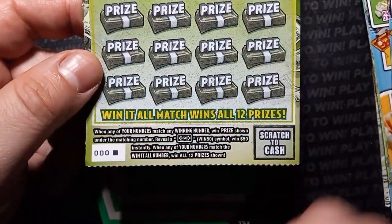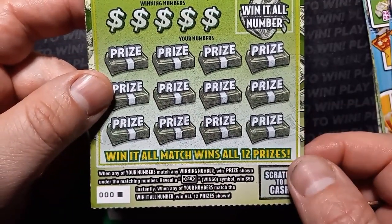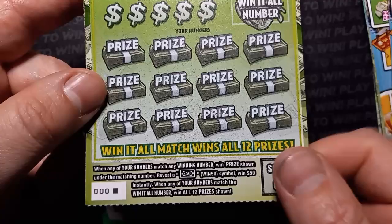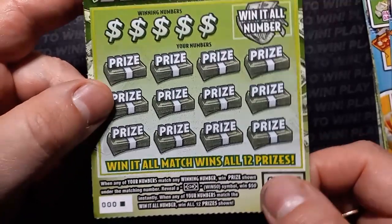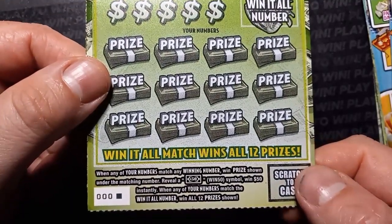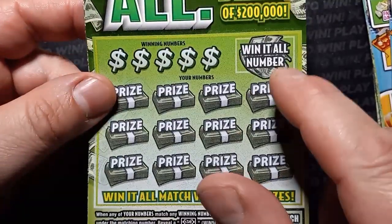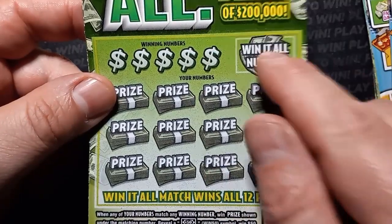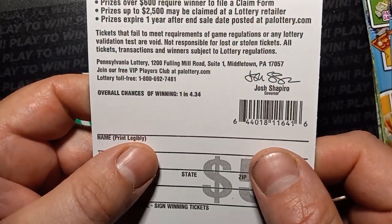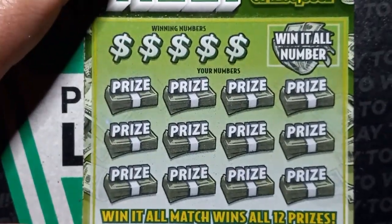All right, so on the $5 Win It All — Triple Zero Black Box. On here we're looking for a number match. The only special symbol is the $50 symbol — I've yet to see that, and I haven't even seen it posted online anywhere. We're looking for the winning number, the $50 win symbol, or if we get the Win It All number and match it to any of the twelve prizes — overall odds are one in 4.34. Here we go, can we win it all?